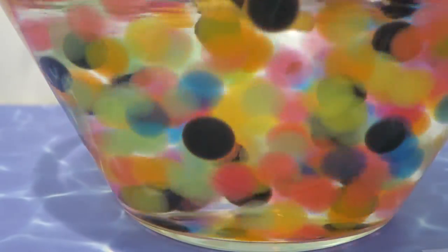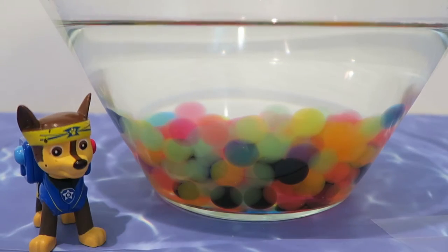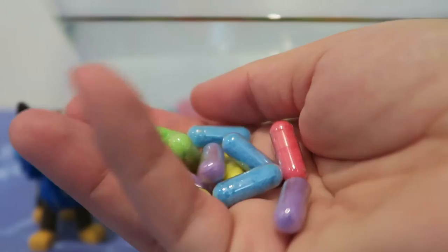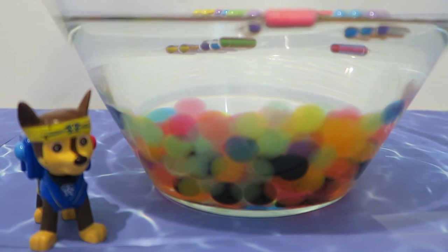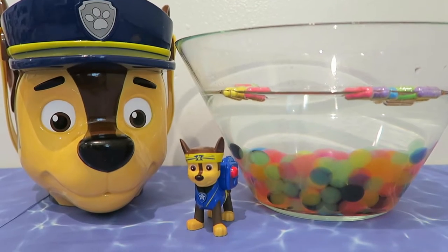Chase is having a lot of fun in the Orbeez water! But we're gonna find some surprises, right? So let me show you — we have a lot of colors: pink, blue, purple, yellow, greens. Let's put them in the water and see what happens. We need to find out what animals we're gonna get.